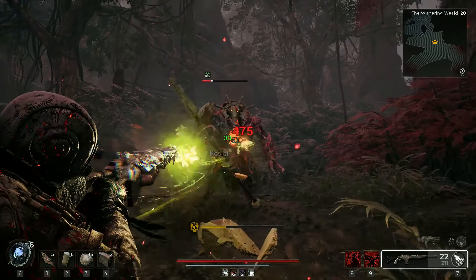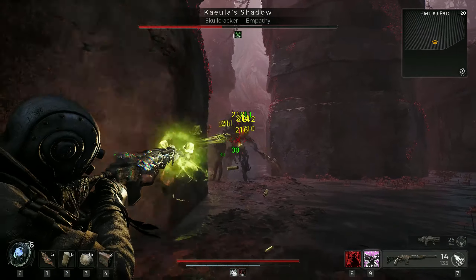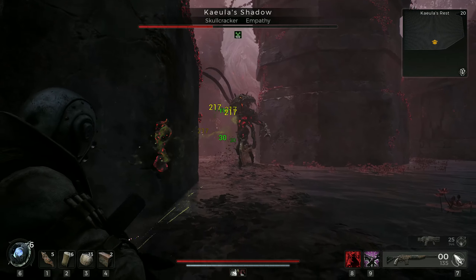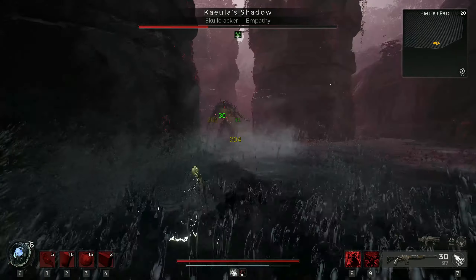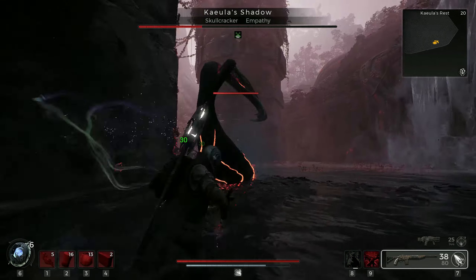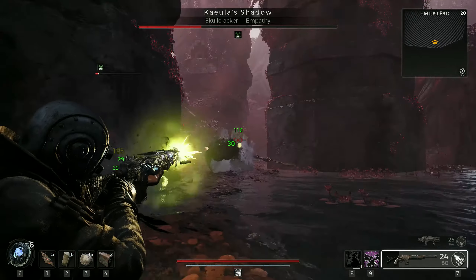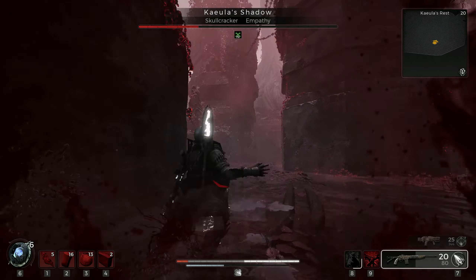It also stays active for 60 seconds. The original cooldown is also 60 seconds with 10 points in Expertise, but we will bring this down to just below 49 seconds. This is the only archetype skill that will automatically spawn a decoy when triggered, so we don't have to slot the Invader in the primary class slot to access this feature.